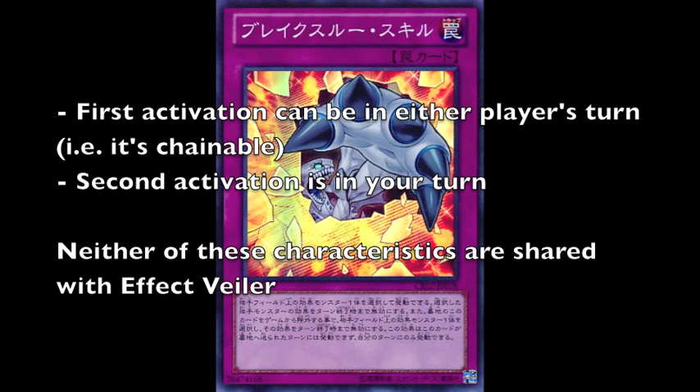Also worth noting is that it is a chainable trap. Its first activation can be activated in either player's turn in response to any chainable card or any chainable event. Its second activation is during your turn, but neither of these characteristics are shared with Effect Veiler, which is what really makes it such a unique card.